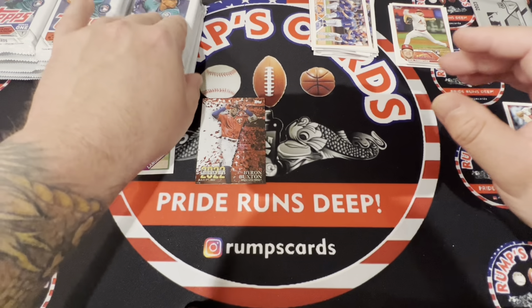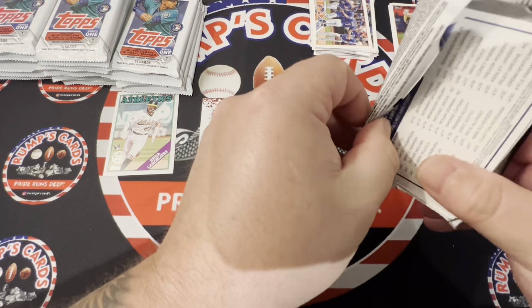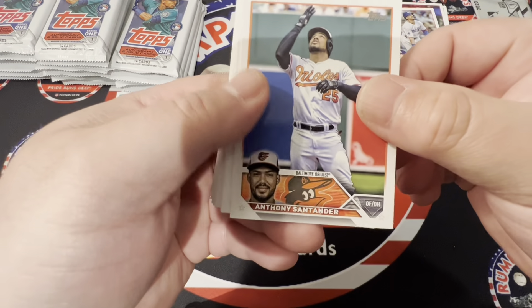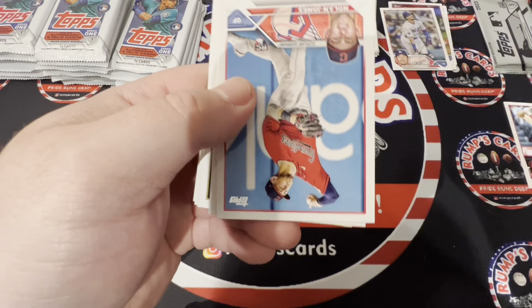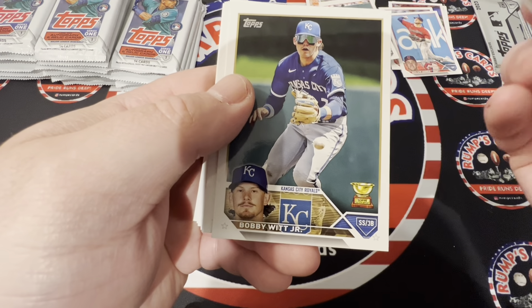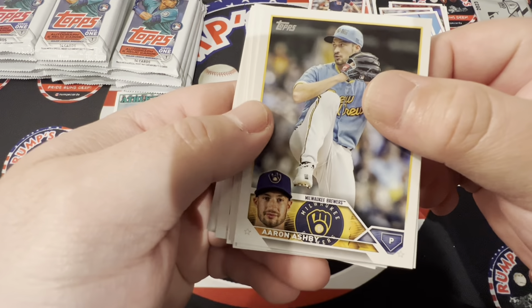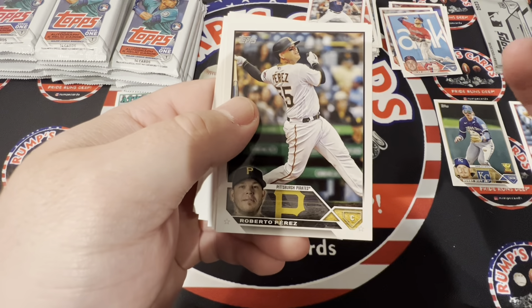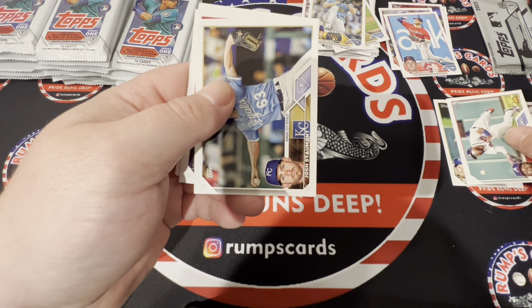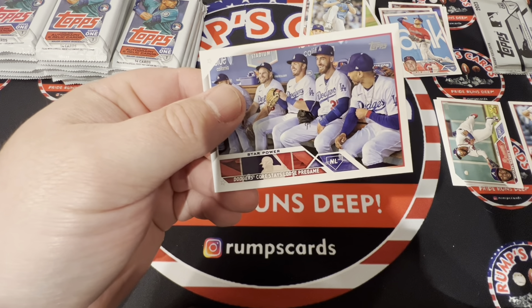Like I said, you're gonna get a lot of base. Vargas rookie, Santander, Nolan Jones, Bobby Wood Jr. — there you go — Gold Cup card, Aaron Ashby, Keller, Roberto Perez, Michael Harris II. I hear that's one of the people you should probably look out for. Chicago Cubs, Rangers, and Dodgers.